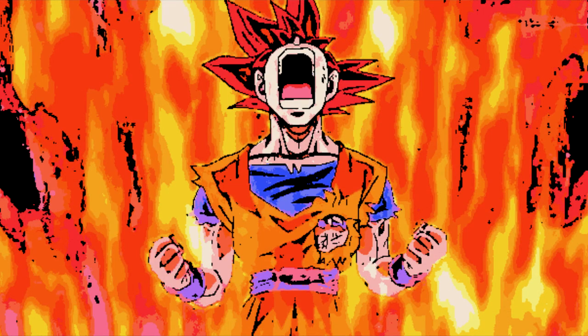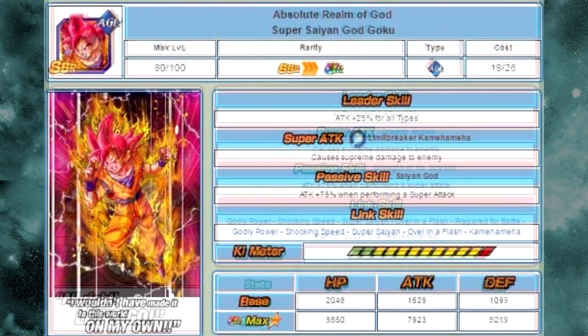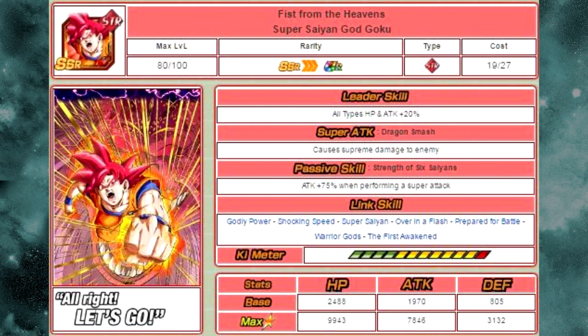This is where it gets a little difficult, because both of these cards are essentially spitting images of each other. Leader skills aside, each does supreme damage to the enemy, each has attack plus 75% when performing a super attack, and both have pretty decent link skills. I personally would probably go with the Fist from the Heavens Super Saiyan God Goku, just because he has more link skills than the Absolute Realm Goku. The Absolute Realm Goku has Godly Power, Shocking Speed, Super Saiyan, Over in a Flash, and Kamehameha. But the Fist from the Heavens Goku has Godly Power, Shocking Speed, Super Saiyan, Over in a Flash, Prepared for Battle, Warrior Gods, and the First Awakened.